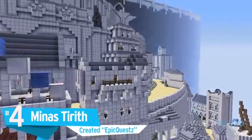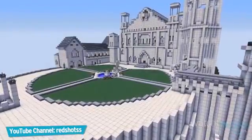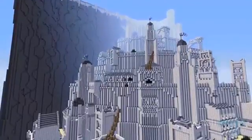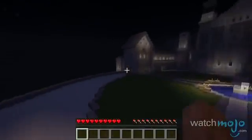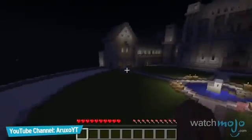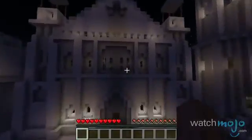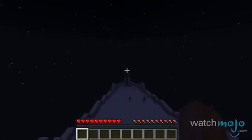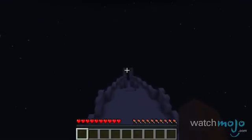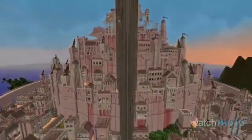Number 4: Minas Tirith. The realm of Middle-earth lives on in this startling recreation. Minas Tirith, the notable city from the Lord of the Rings, was brought closer to reality by Planet Minecraft user EpicQuests, who went to great lengths to flesh out the structure. It allegedly contains hidden cave systems, a series of waterworks, and some easter eggs strewn throughout the city. More importantly, it effortlessly captures the scope and scale of J.R.R. Tolkien's fantastic world.